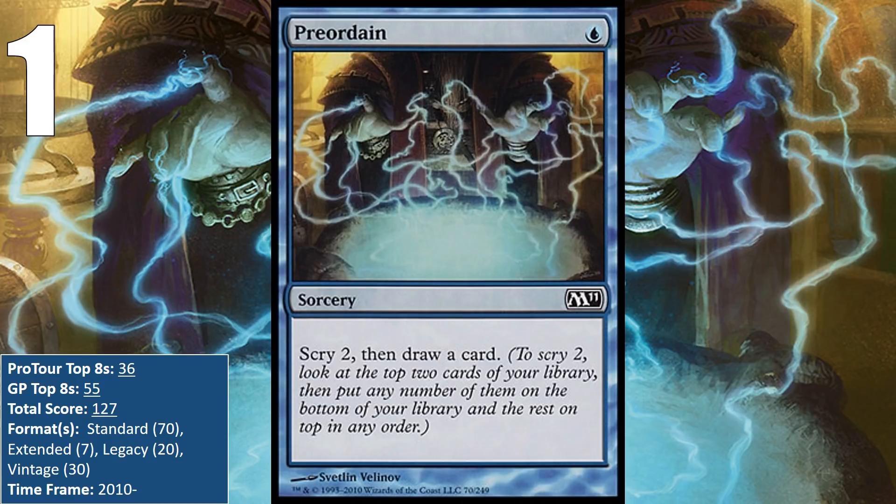Despite having to compete with the basically strictly better Brainstorm, it has also managed to find its way into the Eternal formats. In Legacy, it was a nice fit in Storm, where it was a cheap way to increase your Storm count while digging for more gas, and it was really good in Miracle decks, where it could help you scry a miracle to the top of your library. More recently it has been seeing play in Show and Tell, where it can help you find your Sneak and Show cards or the creatures you want to cheat into play. It has also seen play in Vintage Storm decks, as well as in Delver and Monastery Mentor decks, where it could help you flip your Delver while digging into more spells and triggering prowess.